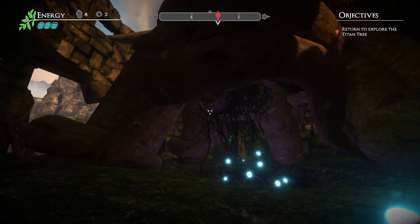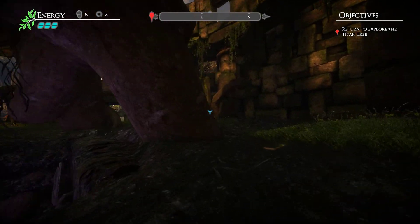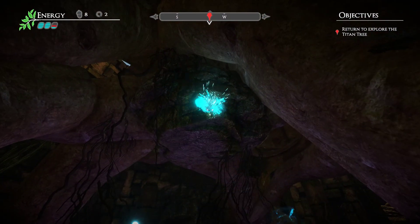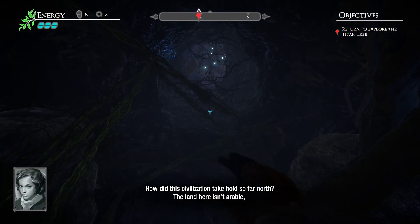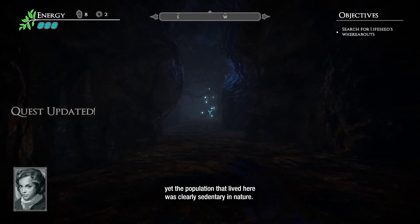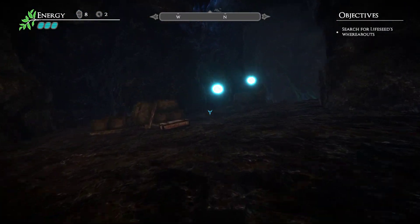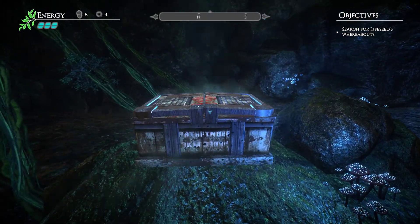Return to explore the titan tree — it is much different than before. Can we jump down? Should we jump down? That's the question. Oh wait, was this lit up before? We gotta jump down, let's go! How did this civilization take hold so far north? The land here isn't arable, yet the population that lived here was clearly sedentary in nature. This leads me to believe this place was used as sacred ground. Are these monuments to the mythical cannibal giants of native lore — the Psyteca? Mythical cannibal giants? I'm not sure I'm comfortable with that. Let's hope they're not alive.